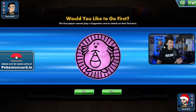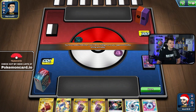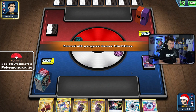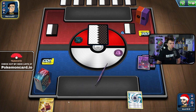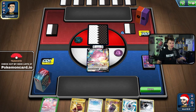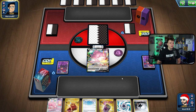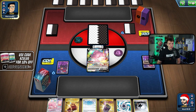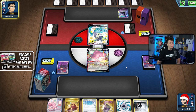All right, here we go again — Game 2. We'd like to go second again. We get some mulligans — unfortunately no draw supporter to work with but hoping for a top-decked Hop, Research, or Poké Gear. We're up against a Dragapult deck — I actually lost to Dragapult the other day. There's Calyrex in there too, but they probably don't play too many energy so Calyrex can't ramp up too big.